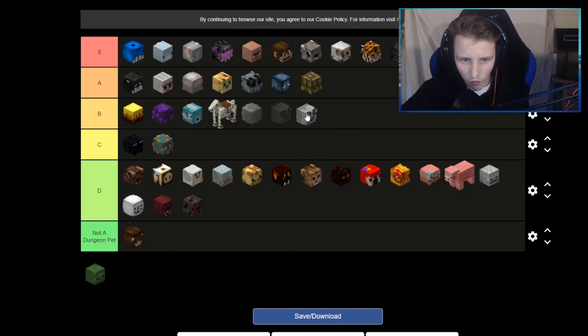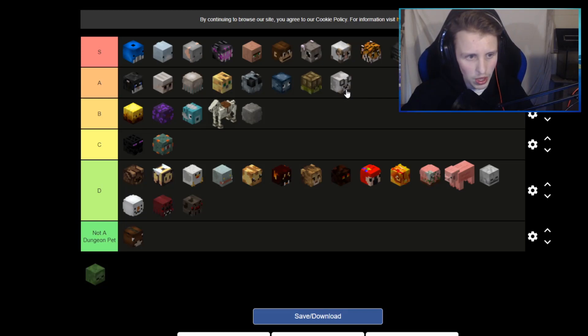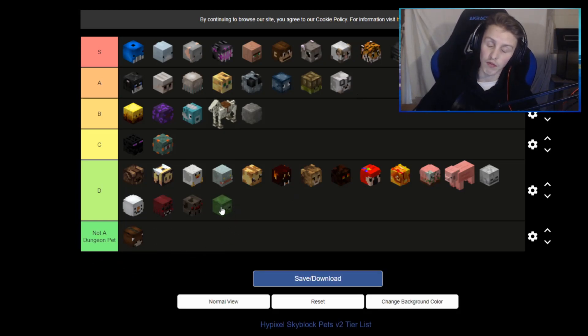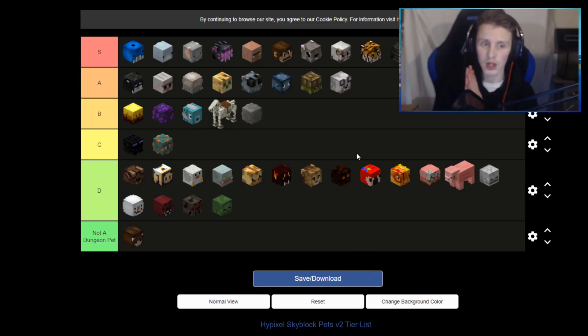The wolf pet was pretty good but with the new update it's gone down a bit — I'll put that at A because it's a slayer pet. When you're doing wolf slayer this pet is good; it gives combat experience so when you kill things it doesn't take as long to get the boss to spawn. The zombie pet — I'm going to put that there. It's super expensive and I've never seen anybody use it. I had it myself and I don't really know what it does.